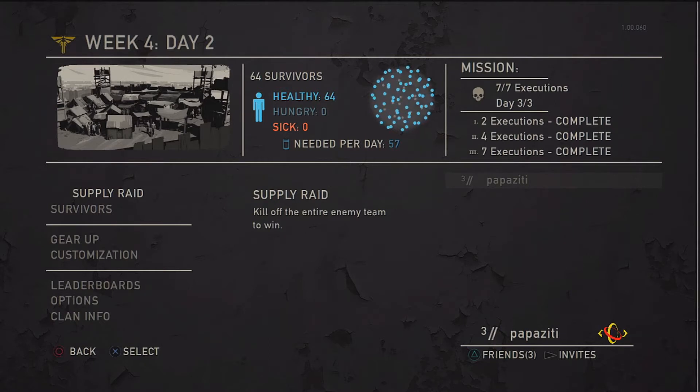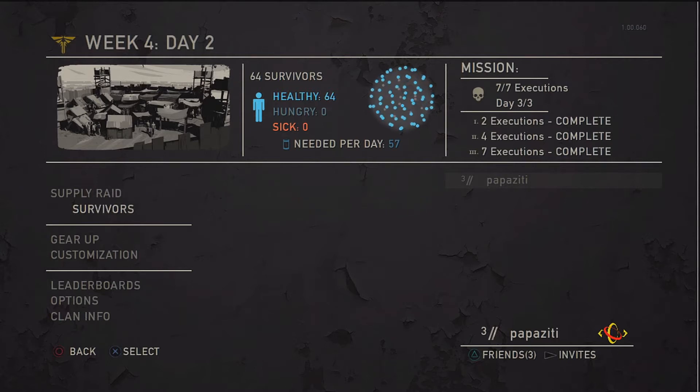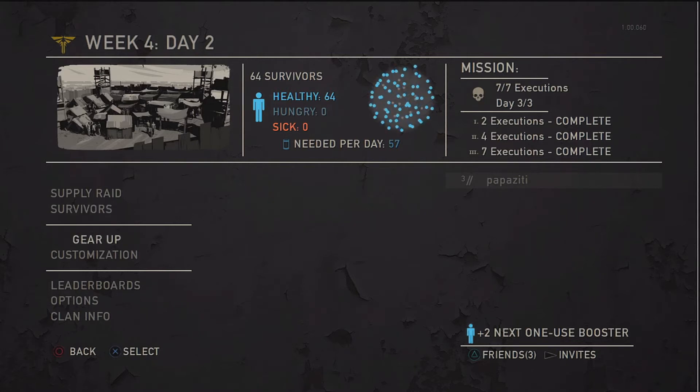Look at all those mission completes! Underneath that, off to the left, you see I have Supply Raid highlighted — that is one of two game modes available in multiplayer right now. Supply Raid is kind of like a team deathmatch where all game modes are 4v4, you start off with 18 tickets, meaning you have to kill the other team 18 times total to win, and the match is timed at about 12 minutes. Survivors is my preferred mode — it acts like Search and Destroy, where the first team to win four rounds by eliminating all members of the opposing team wins.